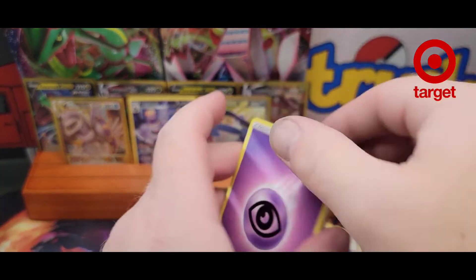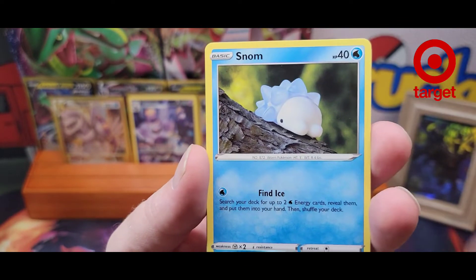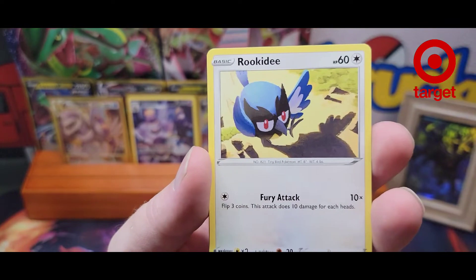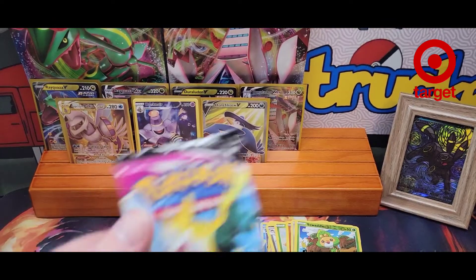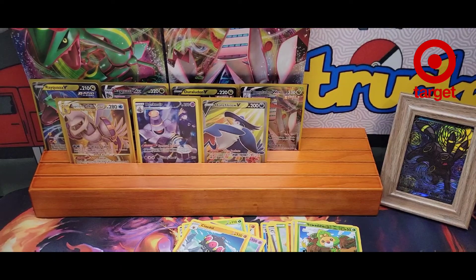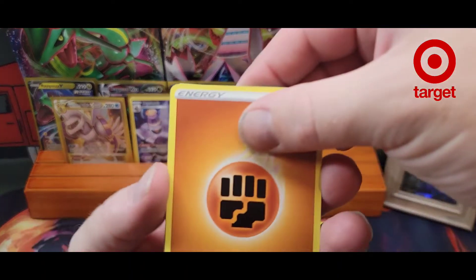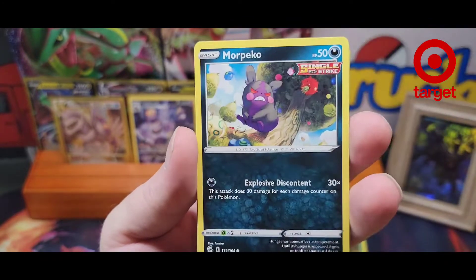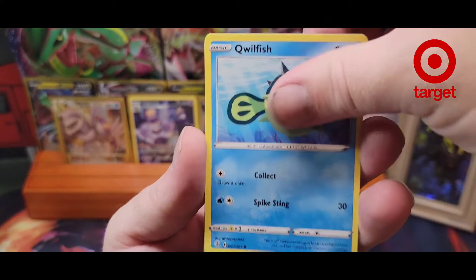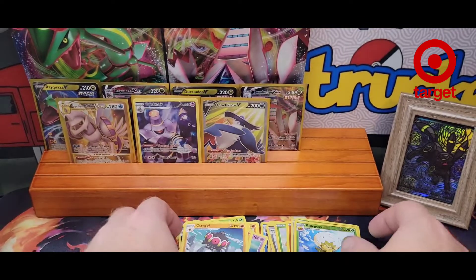Two Fusion Strike packs. First pack: Dancer, Pangoro, Graplock, Snom, Dripi, Makahita, Rukidi, Dharamaka, Siwaddle, and Claydol. Second pack: Hariyama, Greyroom, Cross Switcher, Morpeko, Snirigold, Quillfish, Tynemo, Neon, Eldegas, and another Claydol.